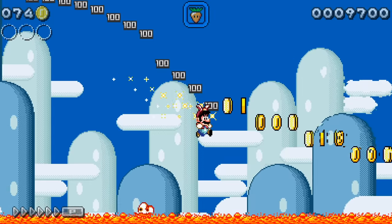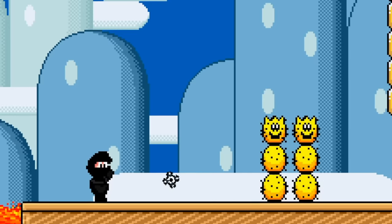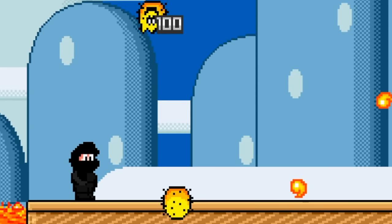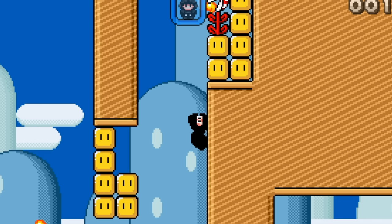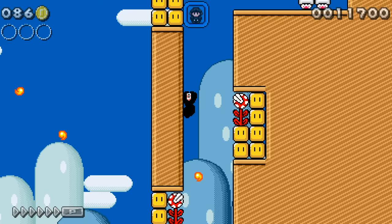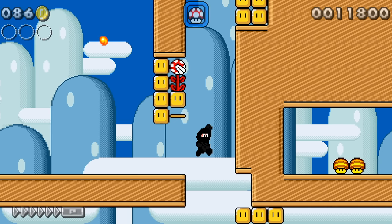Now we got the Super Carrot, so we can flutter across here and barely make it. And now we got Ninja Mario — one of my favorites. Take out these Pokies with these. We can't fire through those blocks to hit these piranha plants, but Ninja Mario is really cool because wall jumping is awesome. Being able to climb walls — we're going to assassinate these. Oh my gosh, we almost died.